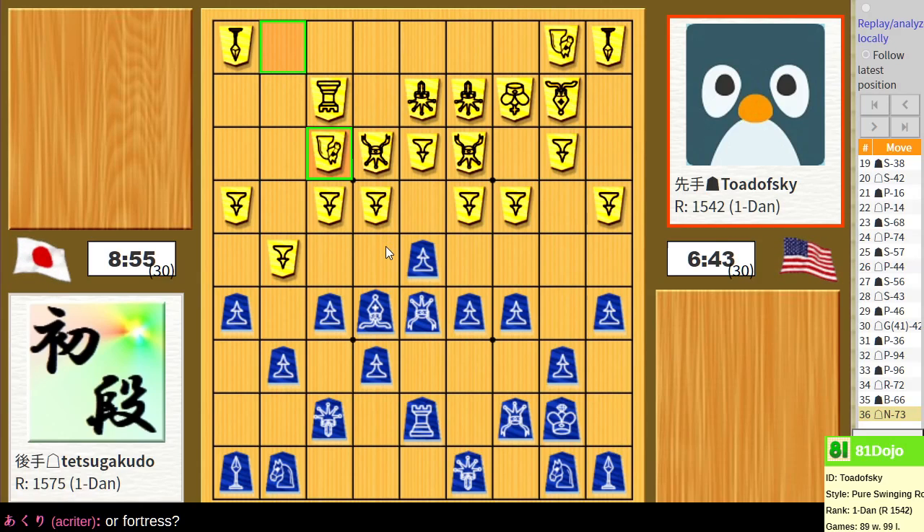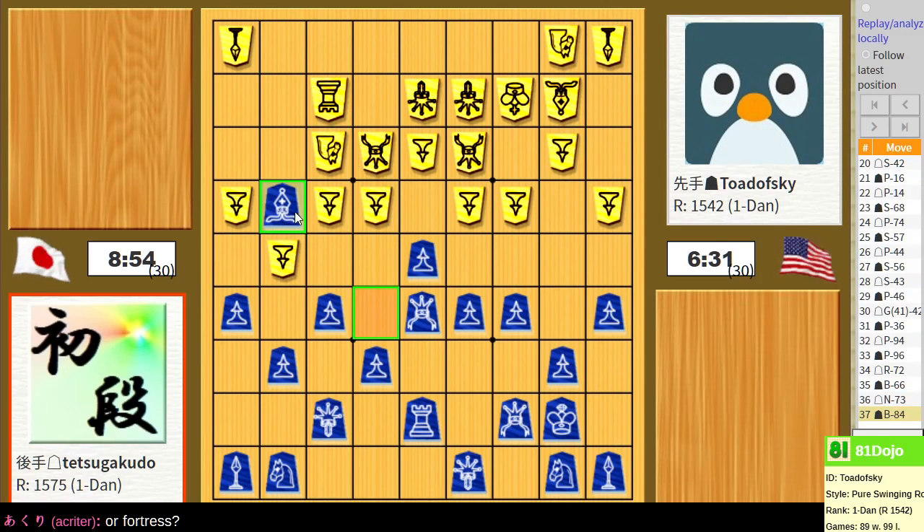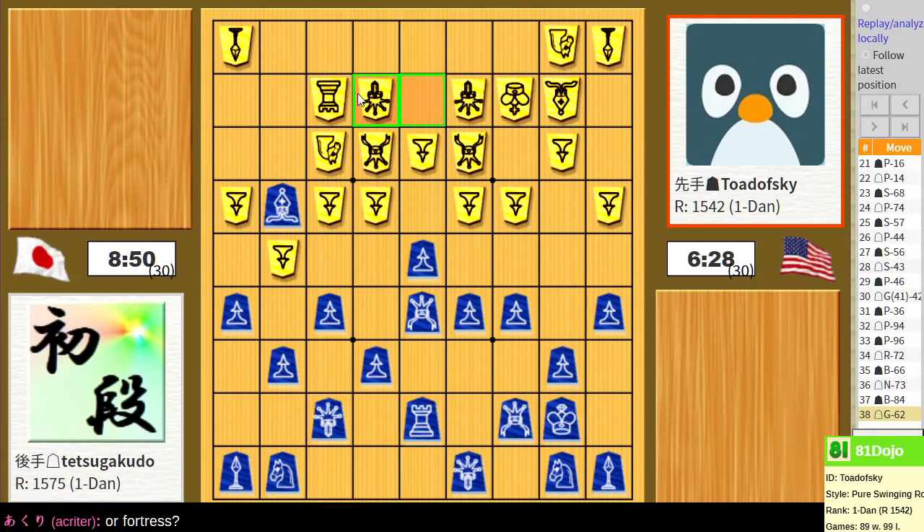This knight wants to advance. The problem for that knight is it can only advance once and not twice. So we're going to force this rook to babysit the knight. And now they draw the gold away from their castle, so the rook is not on babysitting duty anymore. But now there's this hole in the castle, and in the time it took to produce that hole, I could move my knight. I could also move the gold up, but that'd be very unusual and probably bad.